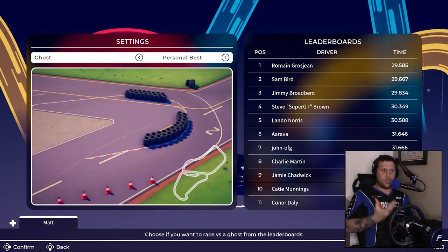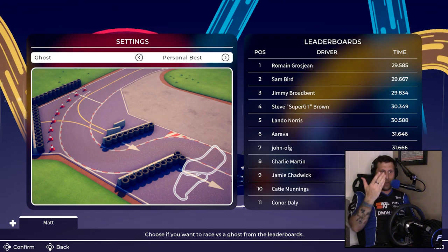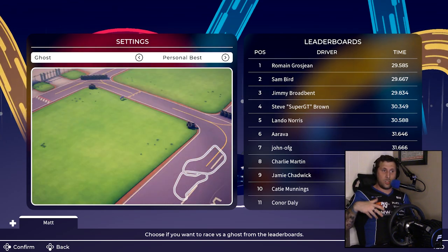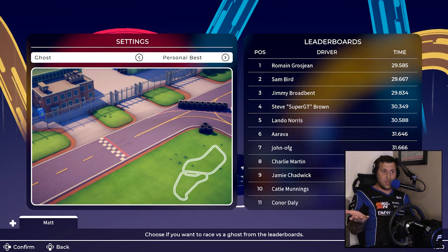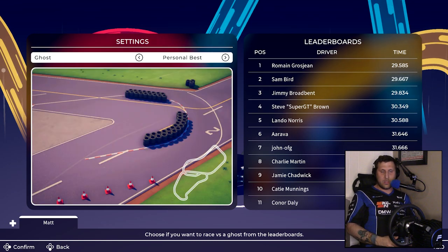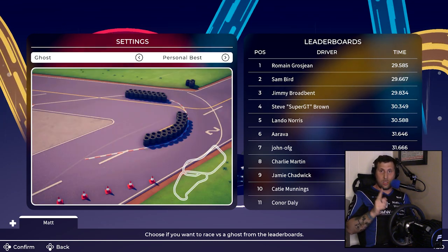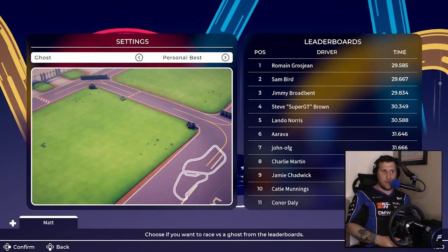They had this whole Top Gear test track time attack where they had Romain Grosjean, Sam Bird, Jimmy Broadbent, Super GT, Lando Norris, Jamie Chadwick, and Connor Daly all set their own times. And you too can race against them in this little time attack to see if you can beat any of them.